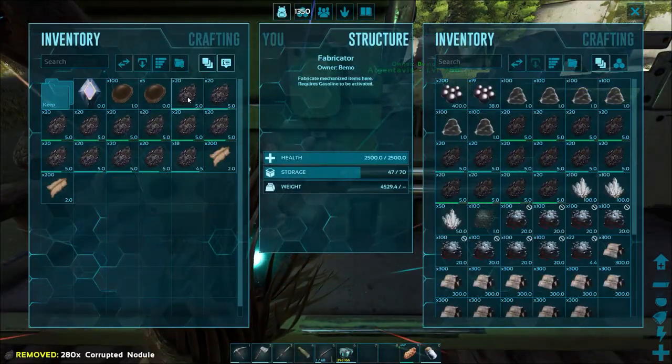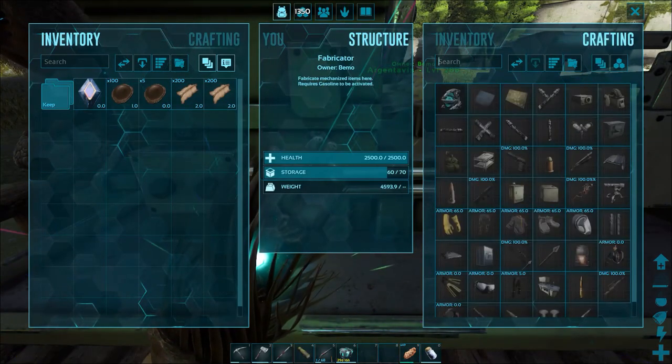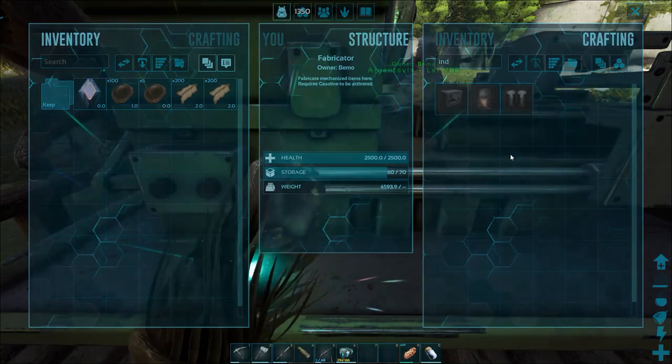Let's go ahead and drop the nodules in here. I think we have everything we need for the industrial forge — we do! Nice. We almost have everything; we just need more crystal, I think.